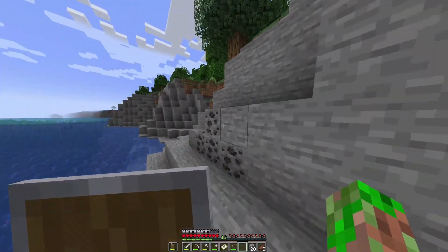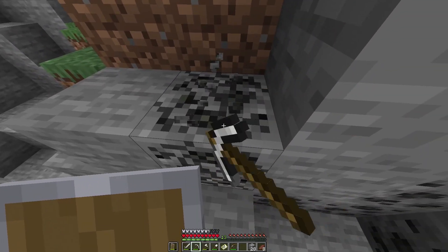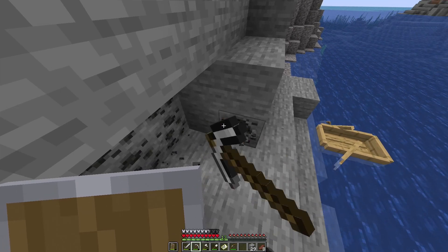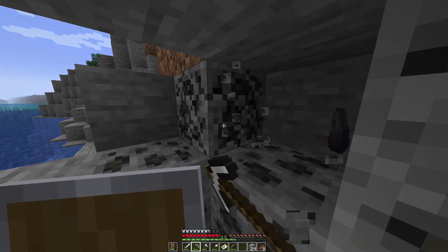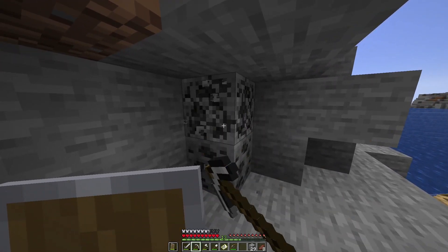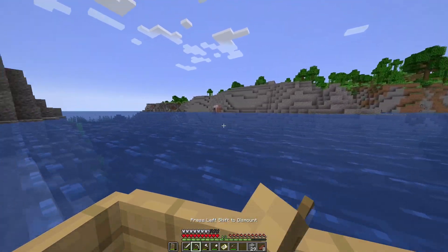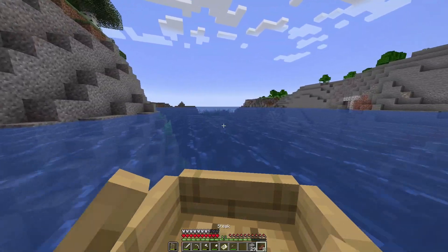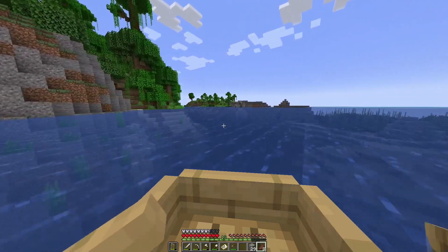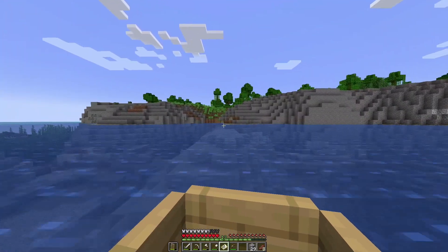Annoyingly I turned off entity cramming because I wanted the farm to work better, but a lot of the easy farms use entity cramming. When you get too many animals in a single block it starts killing them off. The idea with the cows is there's a farm where you breed them and as soon as there's 25 cows in one spot, the older ones start dying off and you get the beef - very resource efficient.